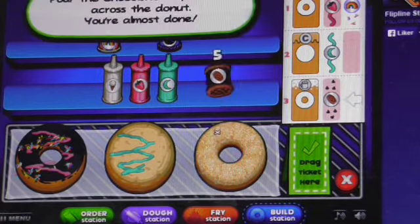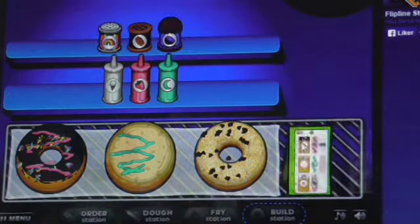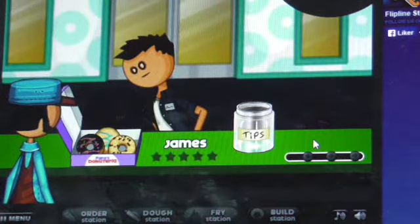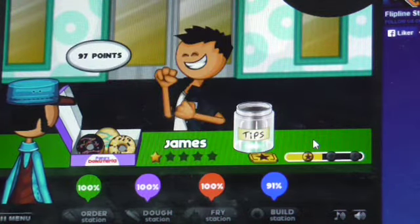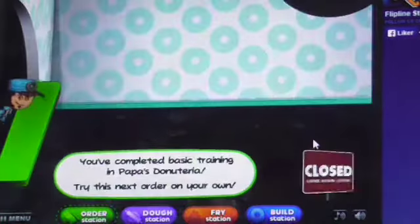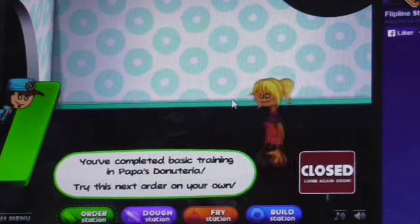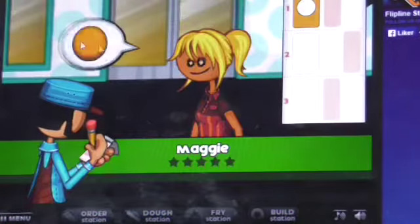There's the last one. And there's our first order. Looks like it takes a lot of time to actually finish the orders. That's the first one. You completed the basic training — try this next order on your own. Maggie.